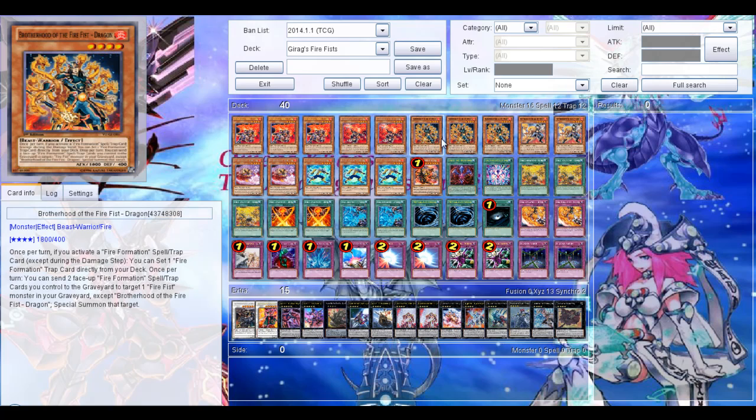Then 2 Gorilla. When this card destroys a monster in battle, you can get the Fire Formation spell card directly from the deck. And it does the same thing as Bear except for spells and traps. So yeah, pretty good.